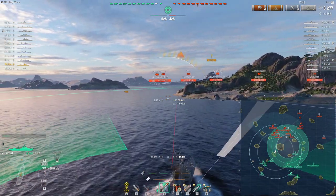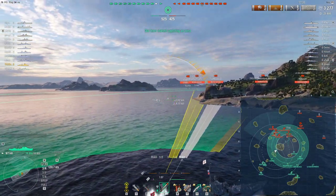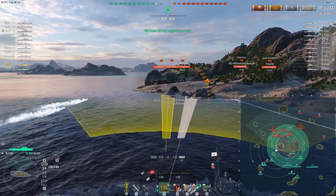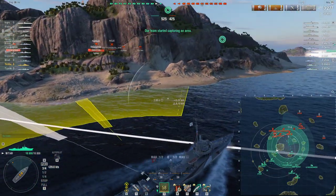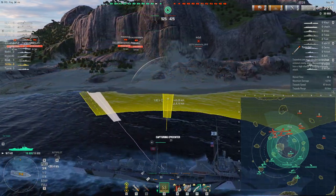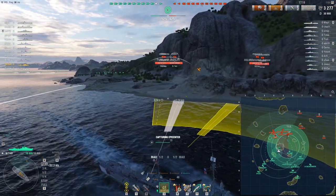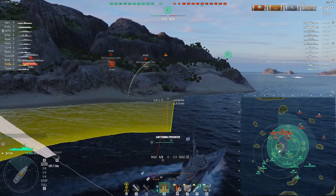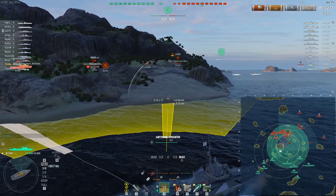The guns are German 128s with a four-second reload, there are four of them in an AB-XY setup — very standard. What's impressive about this little torpedo boat is the torpedoes. There are two centerline quadruple launchers, they have a range of 8km, do 65 knots, hit for 13,700, and have a reload of just 68 seconds — and this is the stock reload. This captain does not have Torpedo Armament Expertise, which I would recommend if dedicating a captain to the T61.